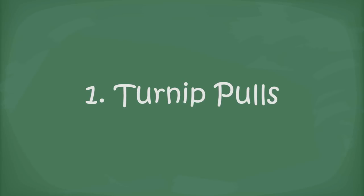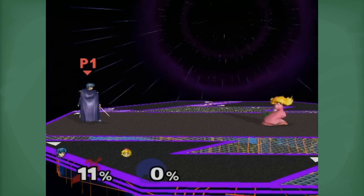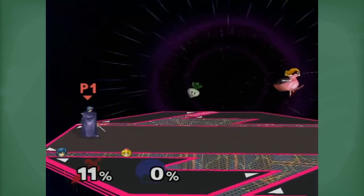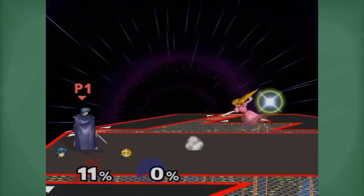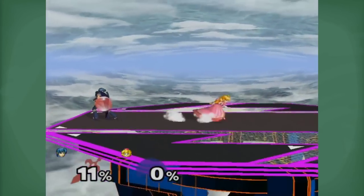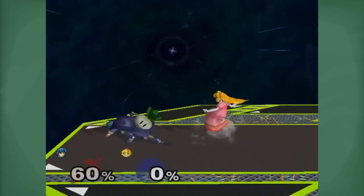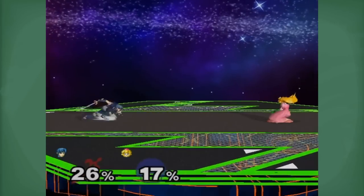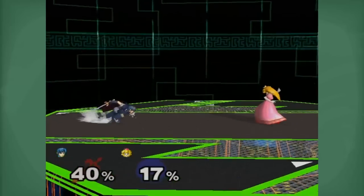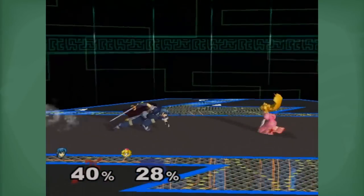To start, at super far ranges, you always want to be pulling turnips. Turnips not only have longer range than your attacks, but you can follow up with your own move to apply pressure over a long period of time. Not to mention, the more turnips you pull, the more chances you get to get a super good one, like a dot face, a stitch, or even a bomb. Once you start pulling enough of them, good players will try to hit you during the pull animation.